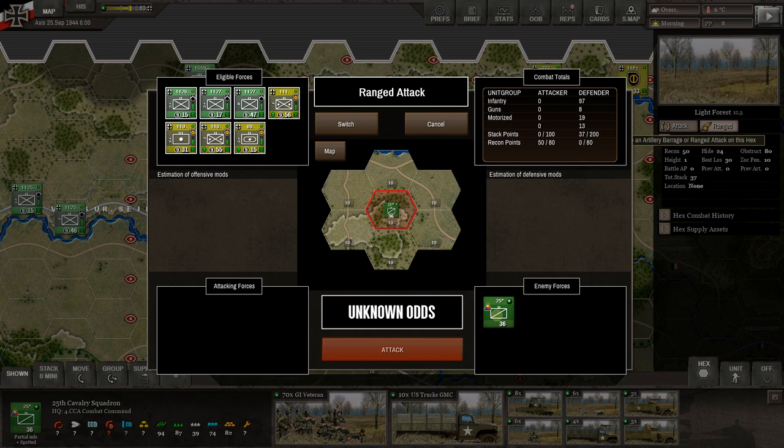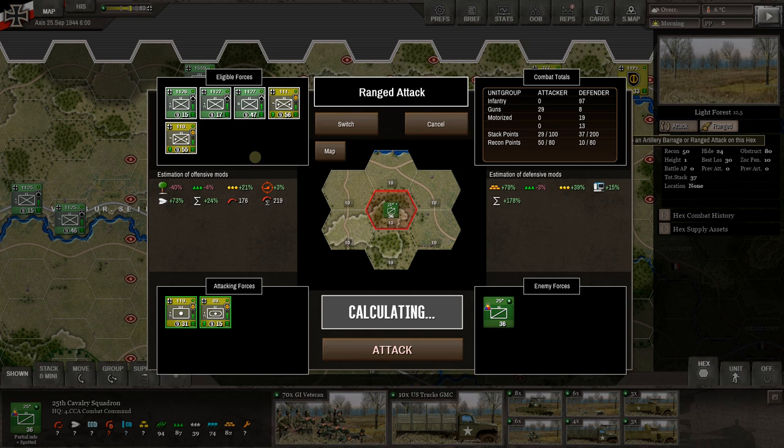The battle screen shows your enemy forces. Assuming you have good recon, it'll tell you what's in there: infantry, 97 defenders, 8 guns, 19 motorized, etc. This will show us all units that could currently fire on it — artillery, armor artillery, and even mortars within range. If you definitely want to attack a certain unit with artillery before moving any units, go out to the hex and click on it to bring up the battle screen.